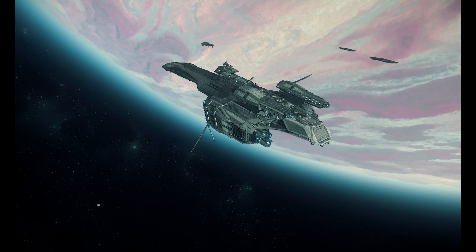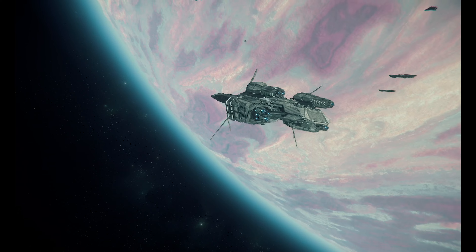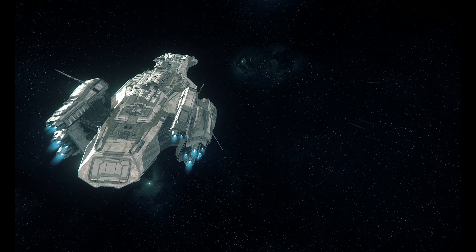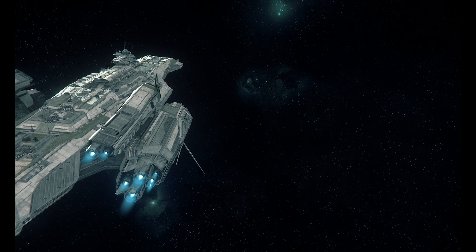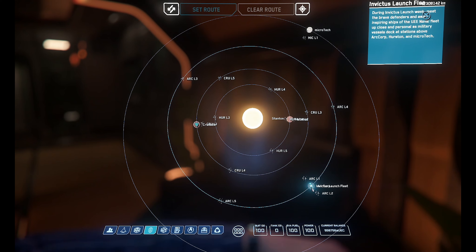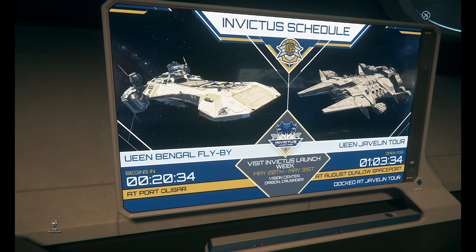The other thing you can do is follow the fleet who is traveling around the system. The largest human ship in the game is taking point on this parade — the Bengal Carrier. It's massive. Simply open your mobiglass and you'll find out where they are at the moment, and signs around the event will also tell you where they are as well.